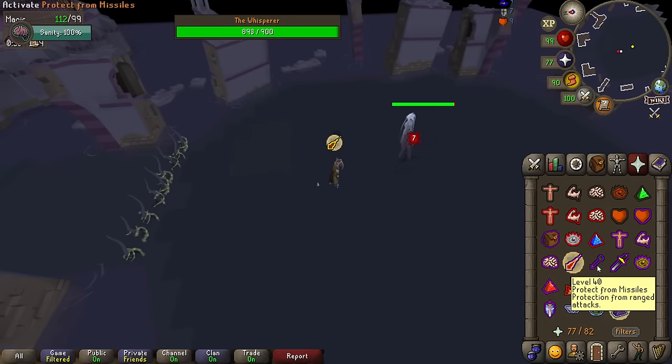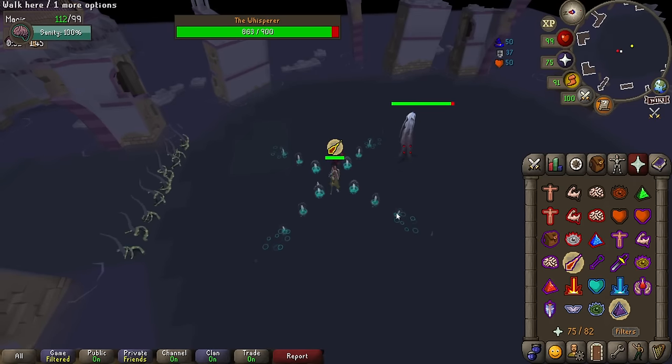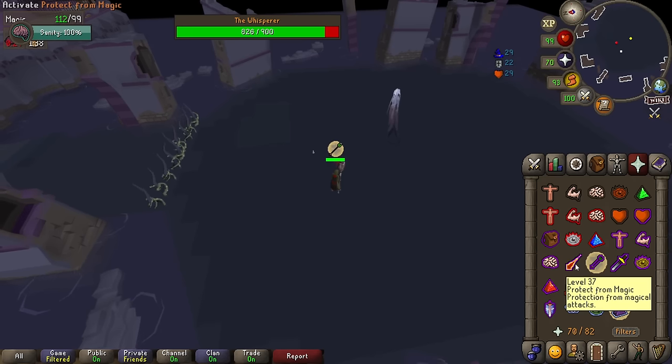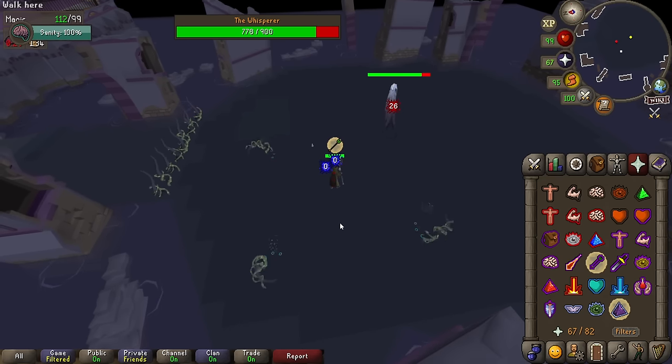The Whisperer is one of my favourites out of the four because there's zero chip damage. You can mitigate basically every piece of damage in this fight, so if you play perfectly you can get 5-plus kill trips. The Whisperer has a lot of mechanics, but when you understand them and practice them a little bit you will be on the road to a perfect kill.